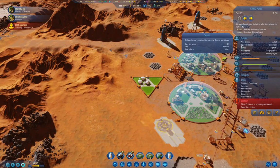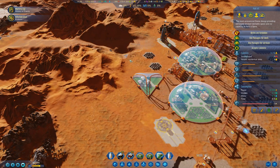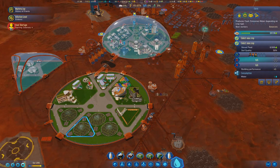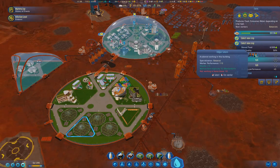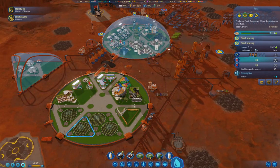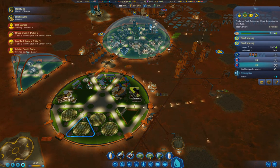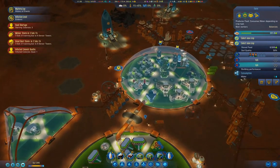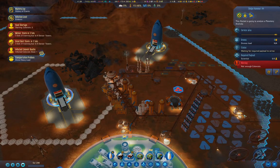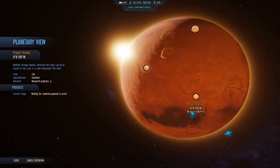Starving colonists — five, and they're all in there. Soil quality is at 50% — we want to get it to 100%. We've got a meteor storm coming and a great dust storm. Those dust storms are the thing that could cause us some real pain.